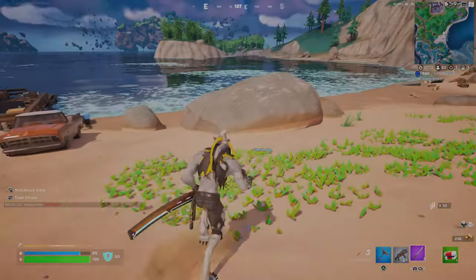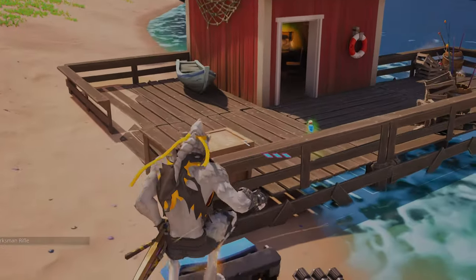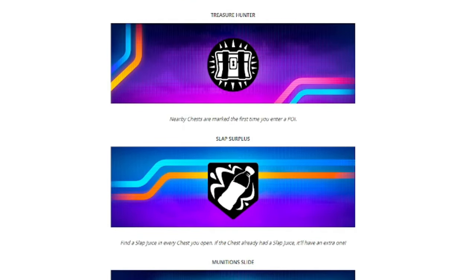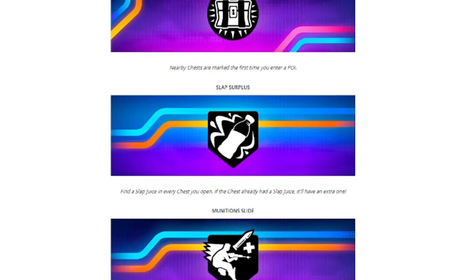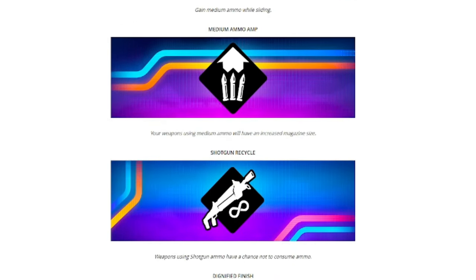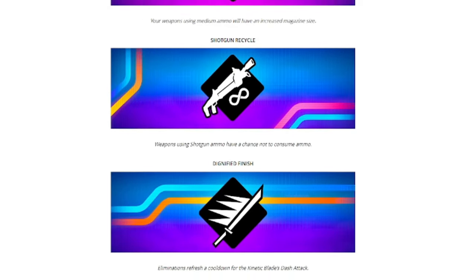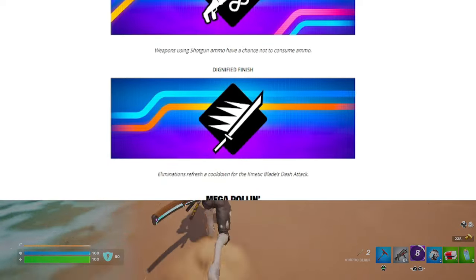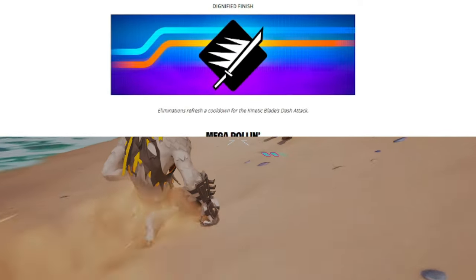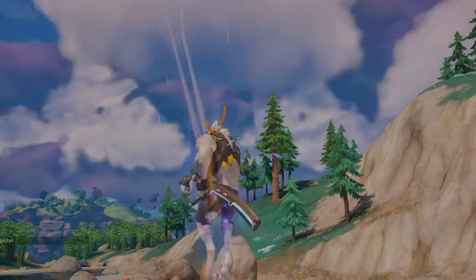I'm always running out of ammo and never have enough, so with the introduction of this augment, there's also a lot more. Like, we have Dumpster Diving — loot will spawn nearby when you leave a hiding place. Treasure Hunter — nearby chests are marked the first time you enter a new POI. Slap Surplus — find slap juice in every chest you open. Medium Ammo Amp — weapons using medium ammo will increase in magazine size. Shotgun Recycle — weapons using shotgun ammo have a chance to not consume ammo. And a Dignified Finish — eliminations refresh the cooldown for the Kinetic Blade dash attack. So these are some pretty cool new augments and there's a lot of them.